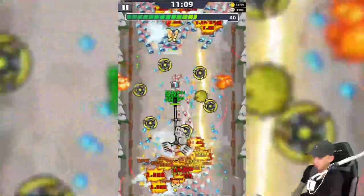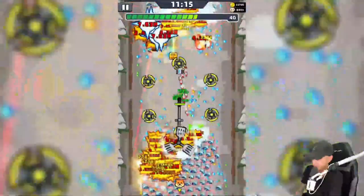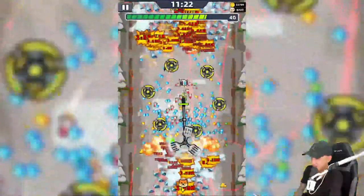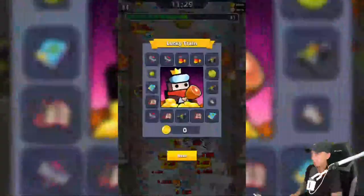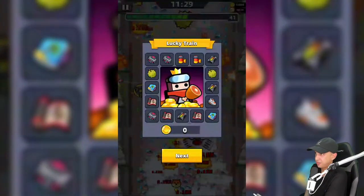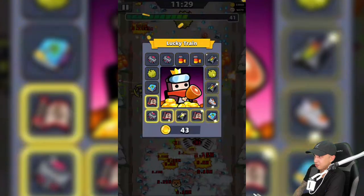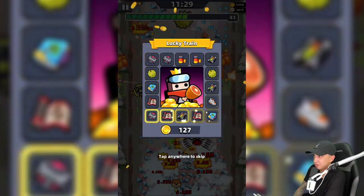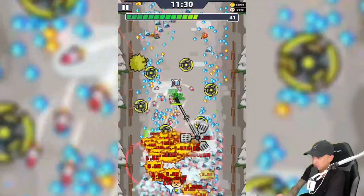What does pet assist do? I made a video about that recently - basically it's support for your pets, enhances and boosts them. Here comes an elite - the spatula killed that elite! It's keeping these mobs away from us, burning through them. They're smoking and dying - look at that!